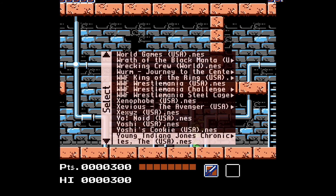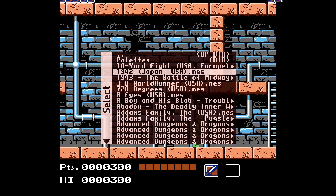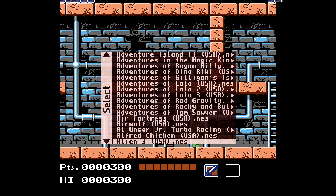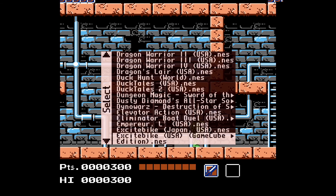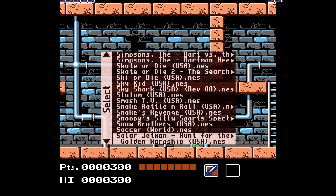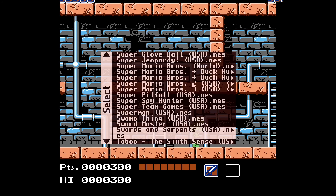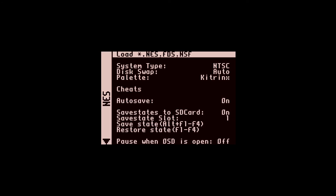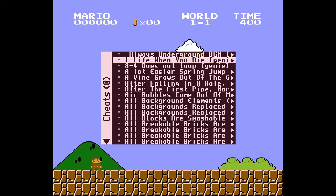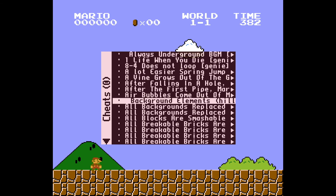That's about forty-two screens of 15, so that's a lot of games. Let me go back to Super Mario Bros. This thing also has cheats built in — you can go into the cheats, for example 'one life when you die.'